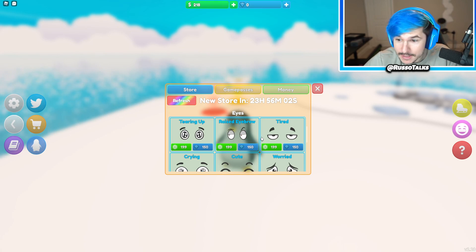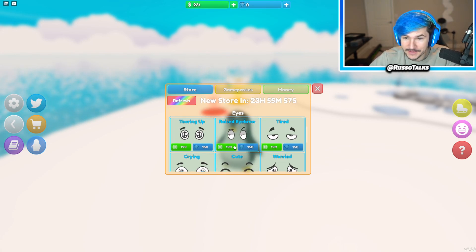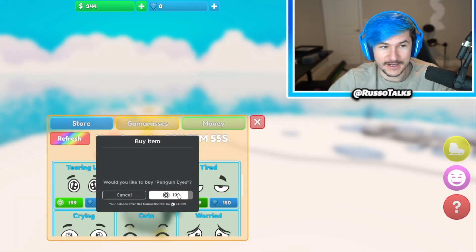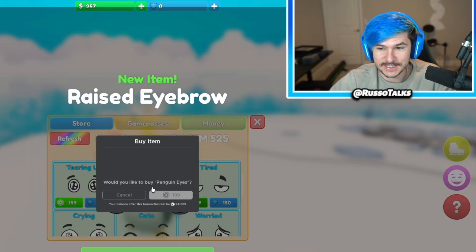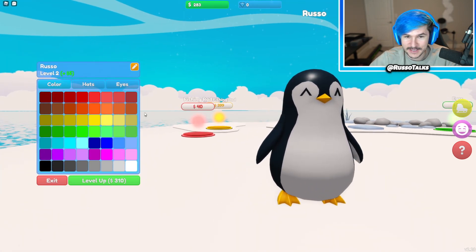Then there's eyes — you can get different eyes. I need to buy this right here. I need to customize my penguin and make him just sassy. Look at the raised eyebrow. Let's equip that. That's amazing.